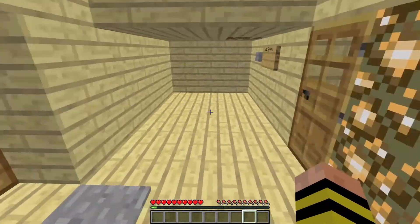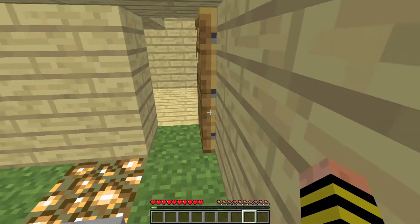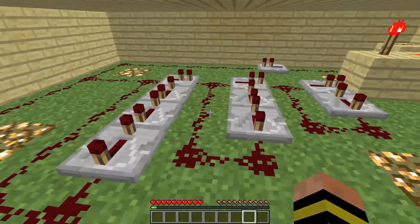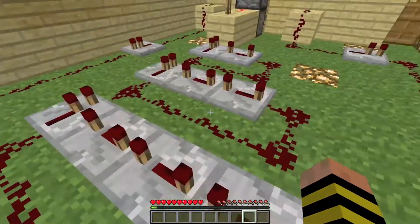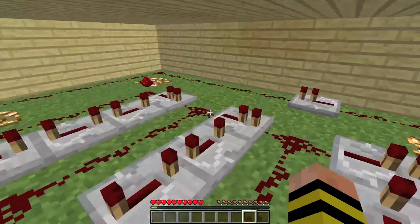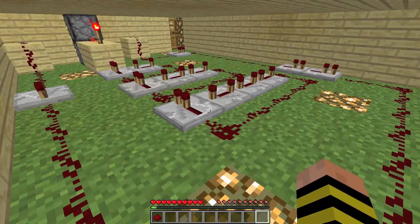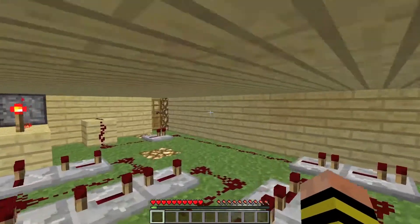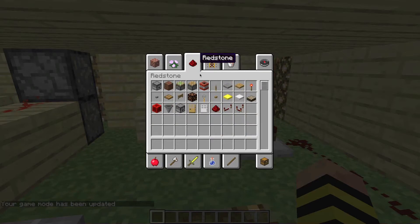I'm going to show you the complicated part, which looks complicated even though it's really not because it has all the inputs and stuff. Here's the first button, here's the second button, and this right here is the system. Try to ignore everything before this — this is the actual system. Essentially what this does is utilize a little-known redstone repeater mechanic in which you can lock redstone repeaters.